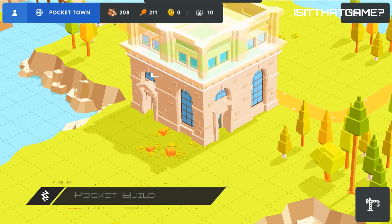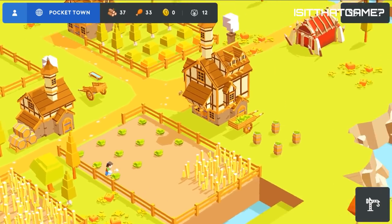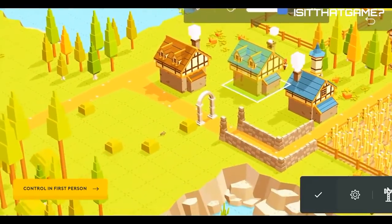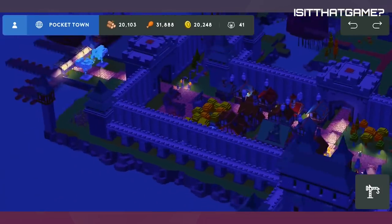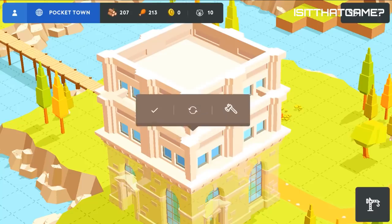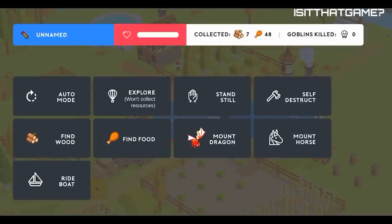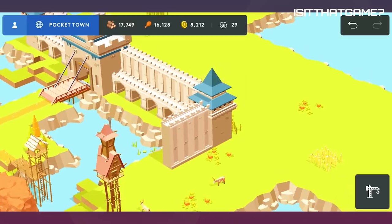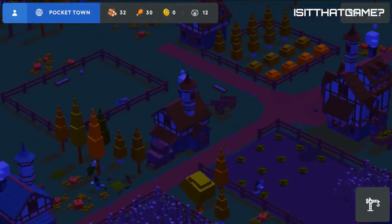Pocket Build. For the non-violent pacifist, you have Pocket Build. It's a game all about the freedom of creation — nearly everything you'd need to build anything you want is literally at your fingertips from the start. Farm anything: wheat, livestock, corn, humans. The world is your oyster. Put cows in pens, put people in pens, create an island of pug overlords. Farm your resources and before you know it, you'll have a quaint, peaceful human farm.